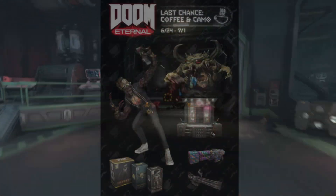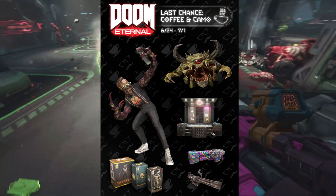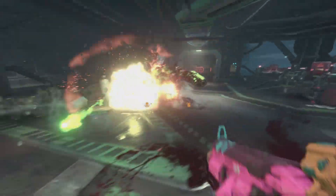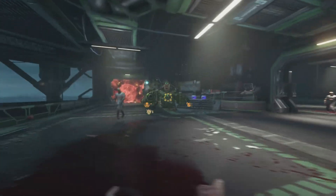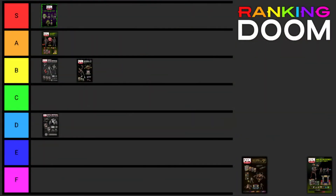Next up is the second repeat event, Last Chance, Coffee and Camo. Again, it was cool to see this event come back, but I find it pretty weird that they decided to do a name change. I personally liked ICYMI more than Last Chance, but then again, Last Chance is a more fitting title. They seemingly accidentally packaged in the wrong version of the Camo Slayer for this event, but it was a new skin, so that was also a nice surprise. Because of that, I'll be giving this event a B-tier rating.